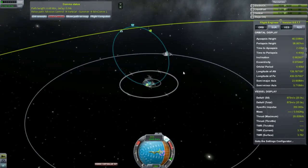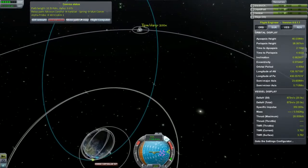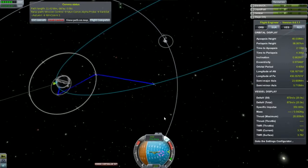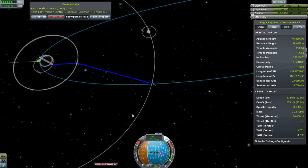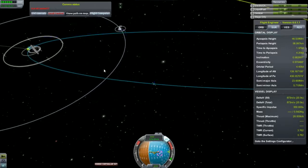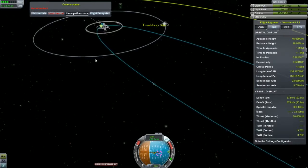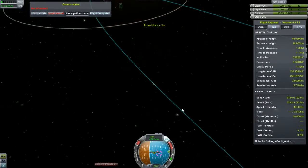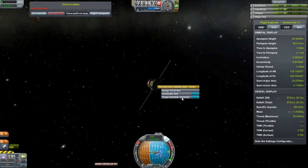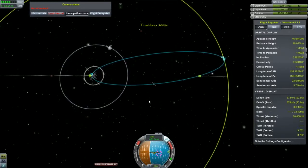It doesn't look like we're going to hit the moon or anything because that's going to be out of the way. Let's go ahead and speed up here. I hope we don't hit the moon. Let's go ahead and show a path here, because we need to make sure that we're always in constant contact — if we lose contact, it makes it kind of hard to control the probe. And... it's out of contact. Why am I out of contact here?